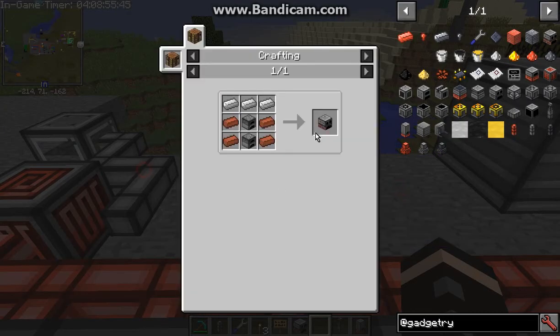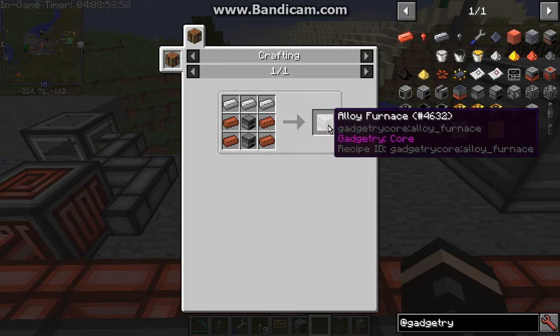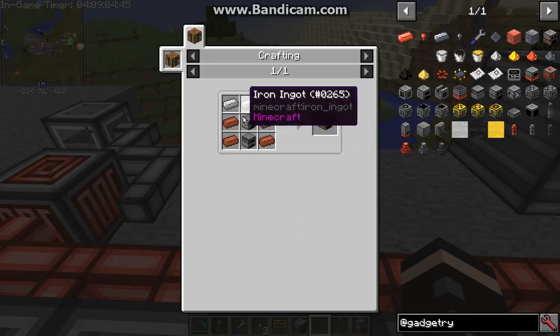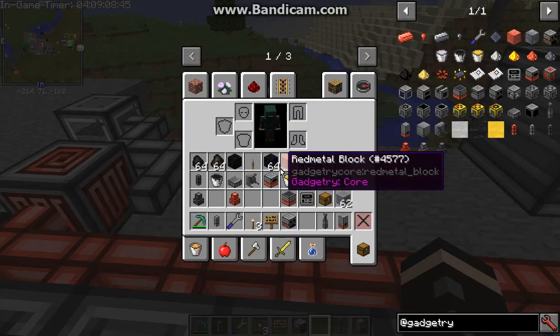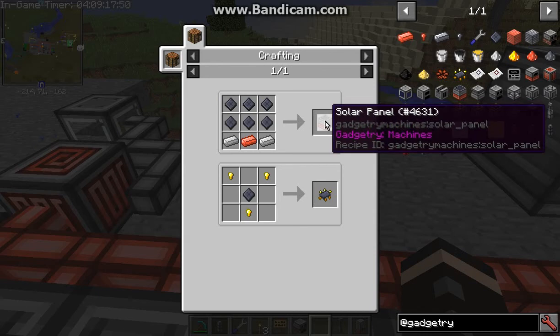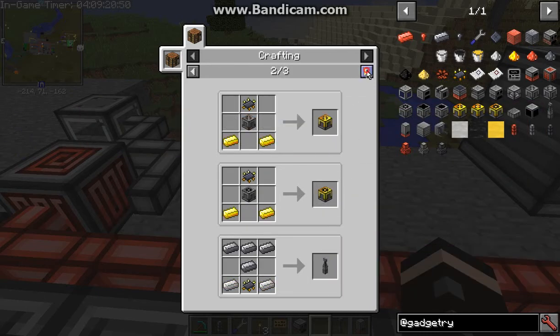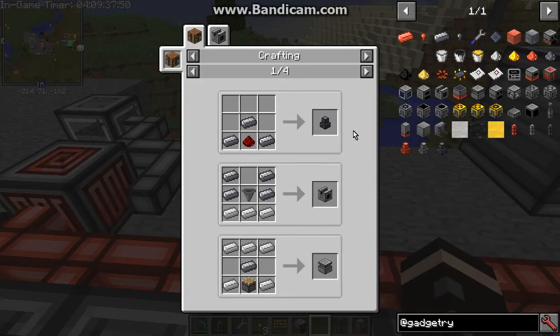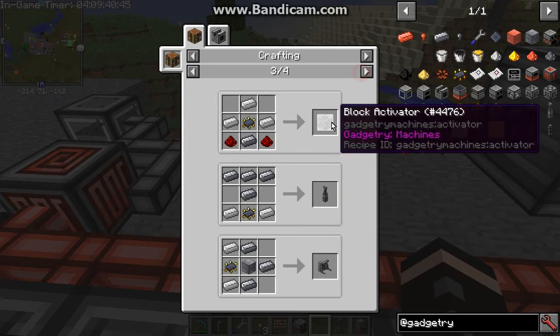To start with you need an alloy furnace, which means bricks, iron, furnace, clay — you get the idea. You use this to make two metals as well as silicon. Silicon is used to make a solar panel as well as a bunch of other stuff with circuits. Then you've got the red metal for the energy side of things — powered furnace, solar panel, distiller, you get the idea. Then there's steel, which is used for item-related as well as certain fluid or interaction blocks.